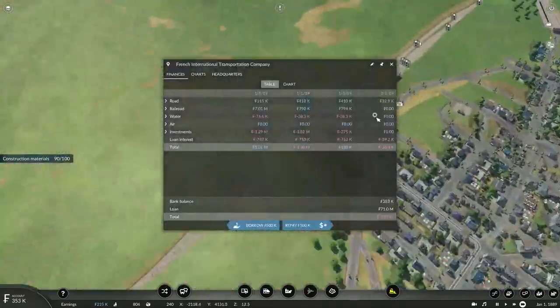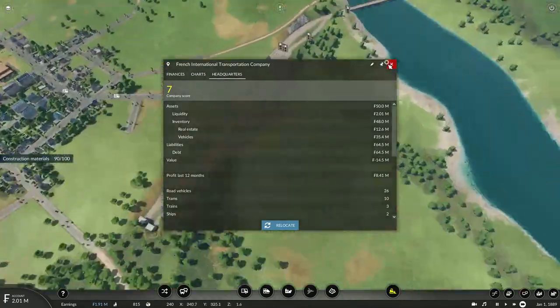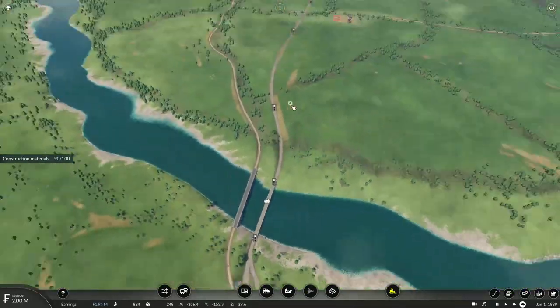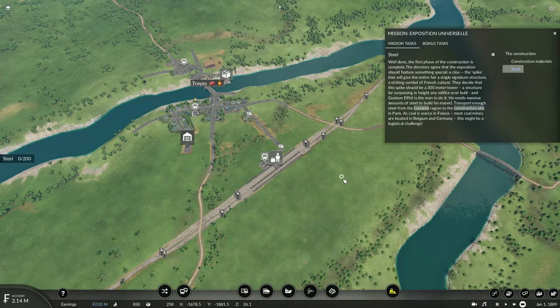We're starting to make a small profit. It won't be enough to get our company back into the black — our company value is really bad right now — but it will change eventually. We've got passengers wanting to travel by rail. The first phase of construction is complete. The directors agree that the exposition should feature something special — a spike that will give the entire fair a signature structure, a striking symbol of French culture. They decide this spike should be a 300-meter tower, far surpassing in height any edifice ever built, and Gustave Eiffel is the man to do it. He needs massive amounts of steel. Transport enough steel from the Lorraine region to the construction site in Paris. As coal is scarce in France, most coal mines are located in Belgium and Germany — this might be a logistical challenge.